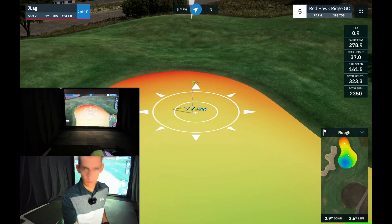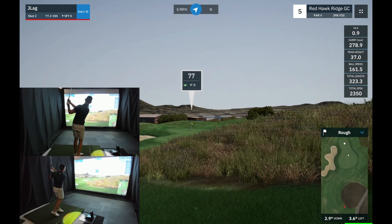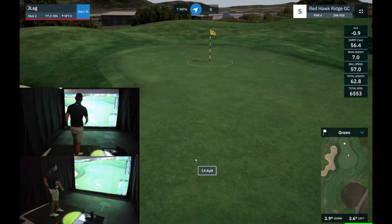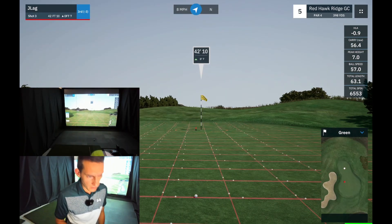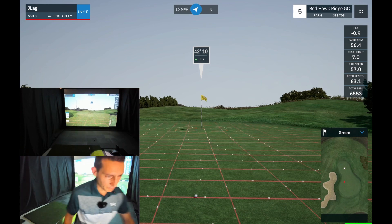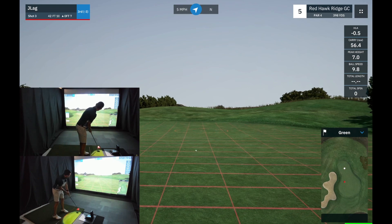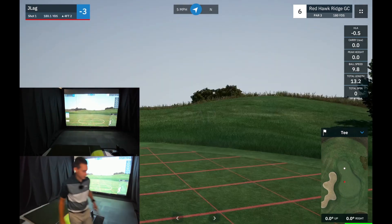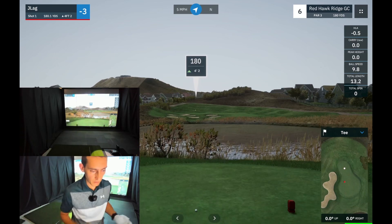The ball's going to come out left but the wind will counter it, and the green slopes back to front so I want to leave it short with the altitude — this is playing 71 yards. I just didn't commit to it — we've got about 43 feet, that's going to be almost a 50 foot feel. It's in the circle, I'm happy. Realistically with that wedge, if I'd just committed to the shot it would have been close.